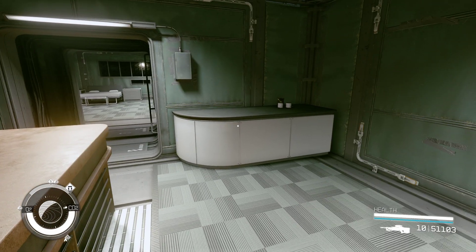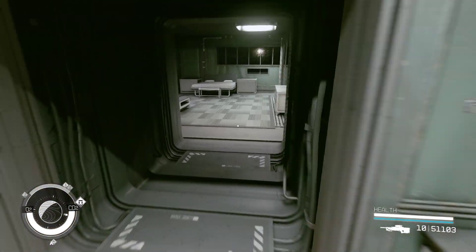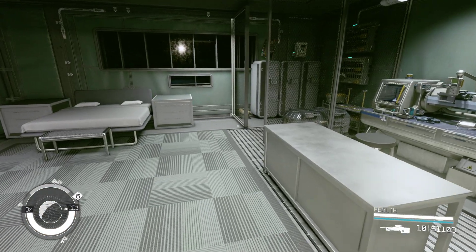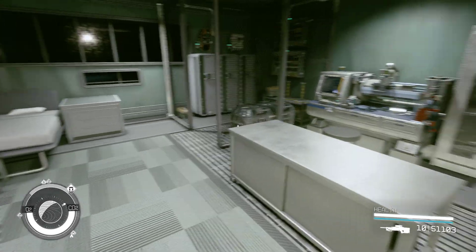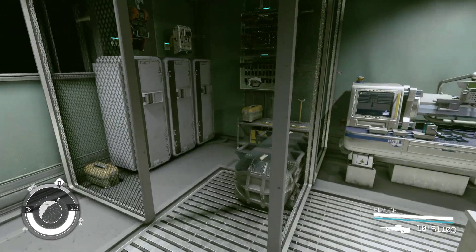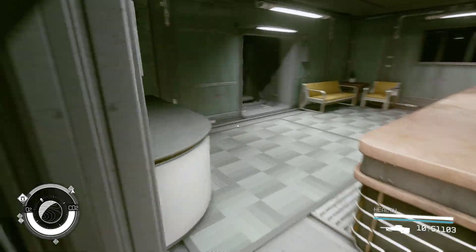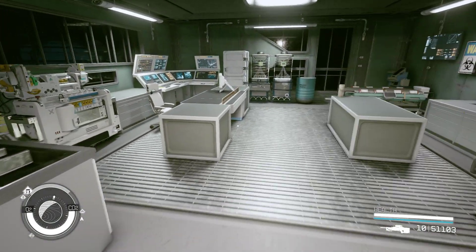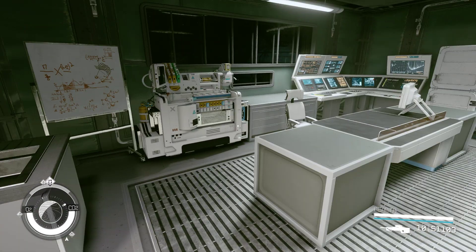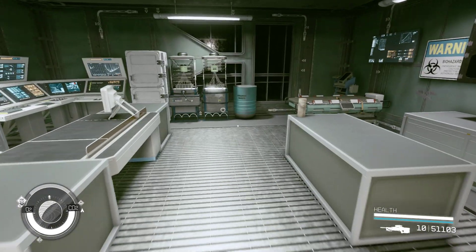I need to do some more junk decorating in here — like I said, it's not completely 100% done. There are some areas that need more junk decorating. And this is the Freestar Ranger's living quarters back here, and he's got his little armory back here. Over across from that is the infirmary — this is where the doc works. You can come up here and see her.